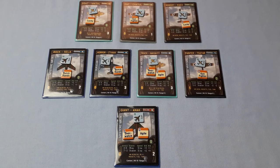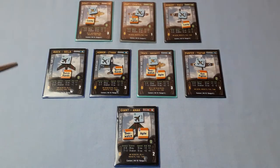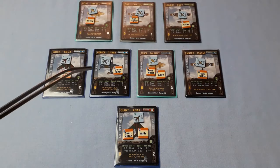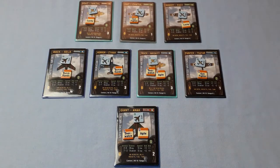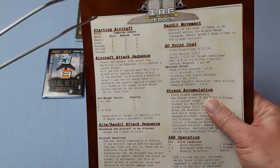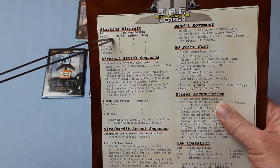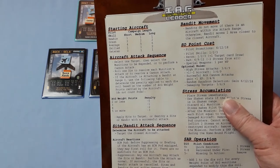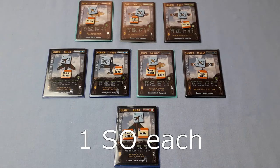Here's the randomly picked squadron. We've got Goat, Cat, Hungry, Rock, Horror, Truck, Painter and Giant. I've used those numbers from this handy player aid, which tells you we're doing the short mission — that's how many you start with. I've given them skills and these cost one each in a short mission.